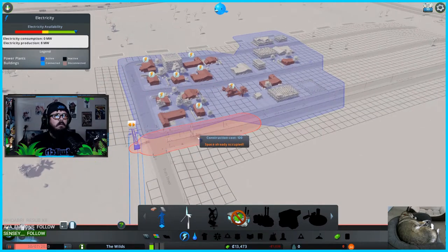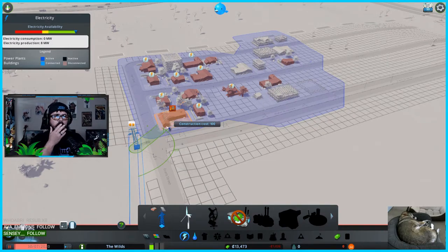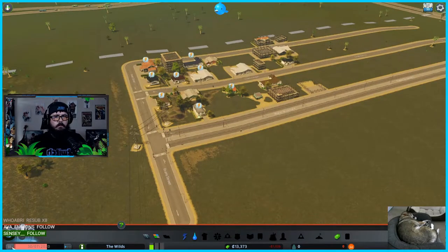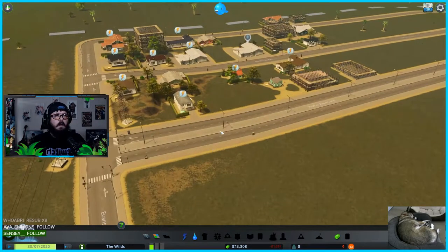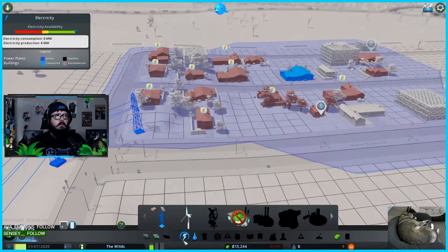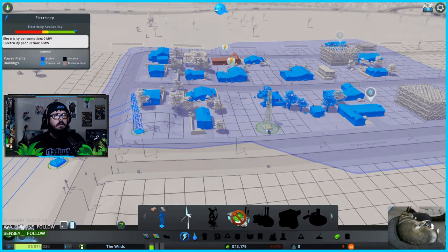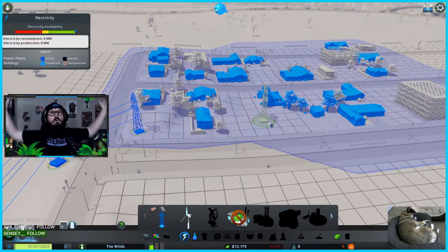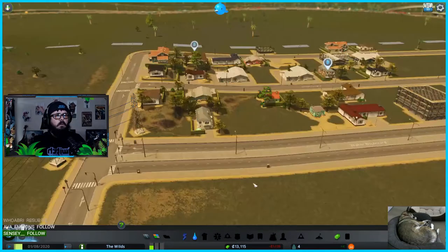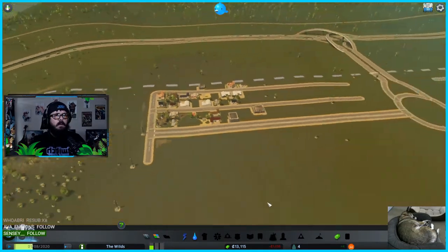The power line doesn't touch — I might have to destroy this house. Sir, I know you just purchased this house, but I have to demolish it — apologies. You can move in over here. Hopefully that works — yes! There's power, we're good!